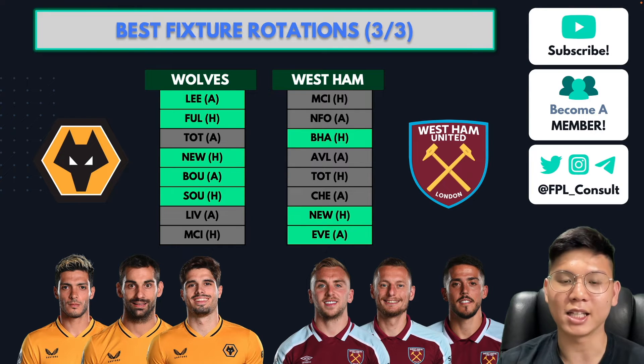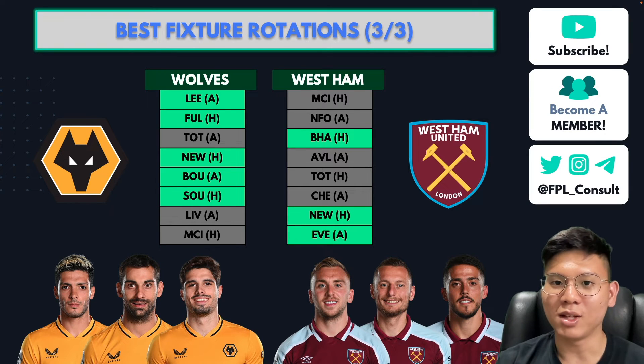For West Ham, Jarrod Bowen is now listed as an £8.5m midfielder — expensive, but if you believe in his ability to profit from these fixtures he's still a viable pick, with some compromise elsewhere. Soucek is a good option who can get forward and deliver crosses at a reasonable price. Fornals is a very interesting option because his price has dropped this season — he was around £6-7m last year but is now only £5m, making him a viable bench player or rotation option.